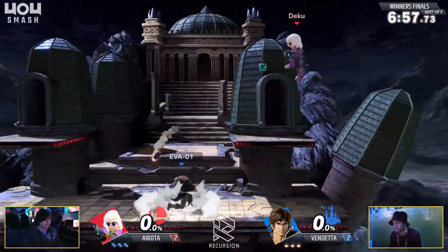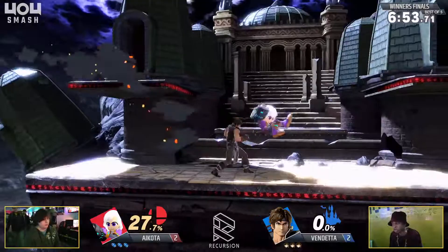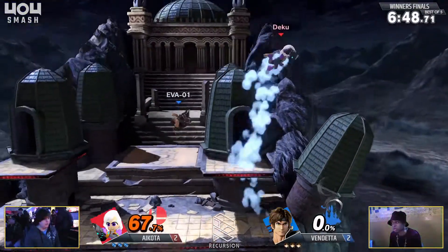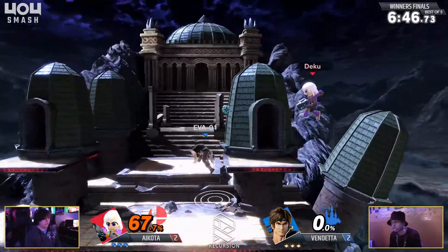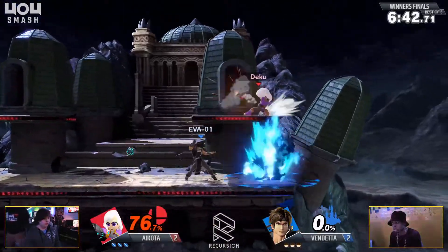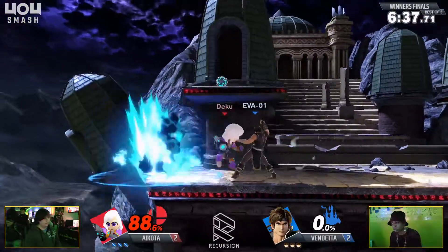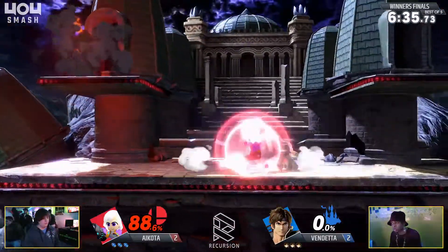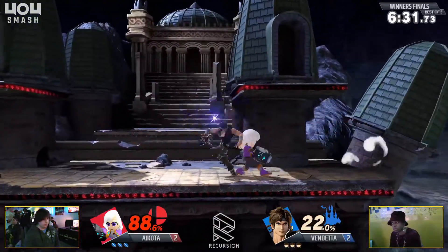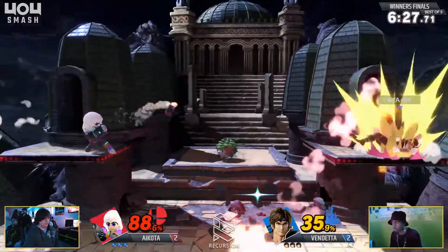Richter's a great pick against Mii Gunner just because you need a way to break zones — and what better way than to set up your own zone? The Belmonts just have very good tools against other zoners. The axe and the cross just lead to so much, and Holy Water on ledge just makes it so they can't really do much. Setting up into that beautiful F-tilt that Richter has. I feel like Mii Gunner really just doesn't have too many options for the ledge trapping that Richter provides.